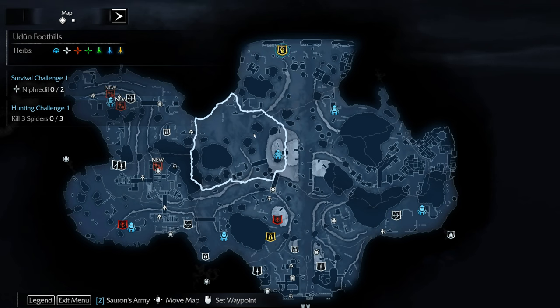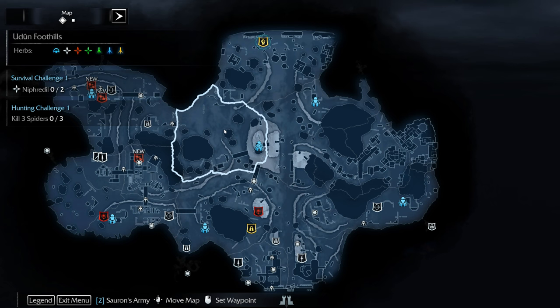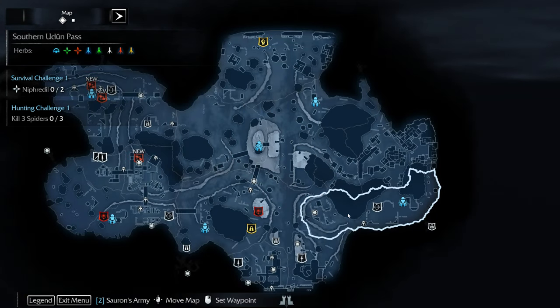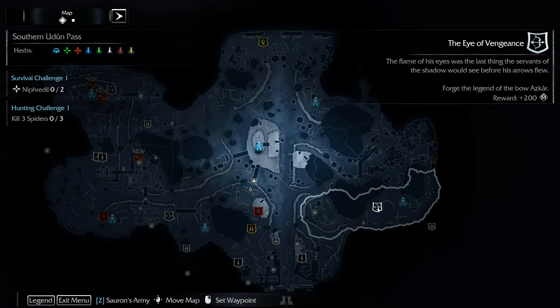Moving on with our strategy, we're going to come here moving clockwise around the map, doing all the side quests, artifact collections, and power struggles before we move on to the main story missions. Let's get started — we're going to do the Eye of Vengeance.